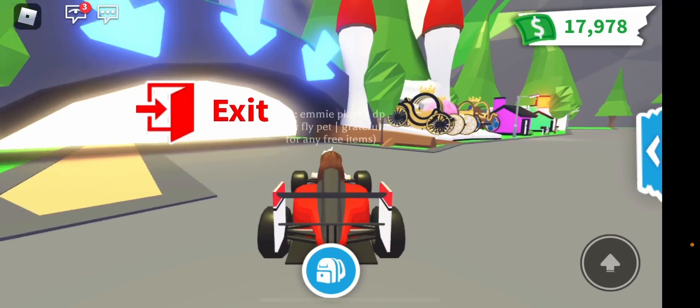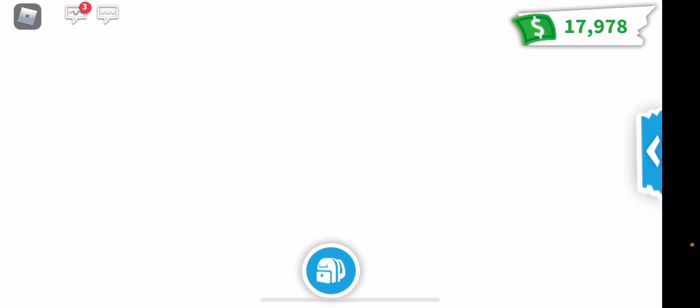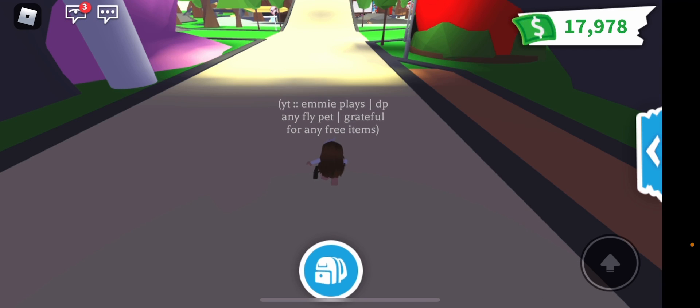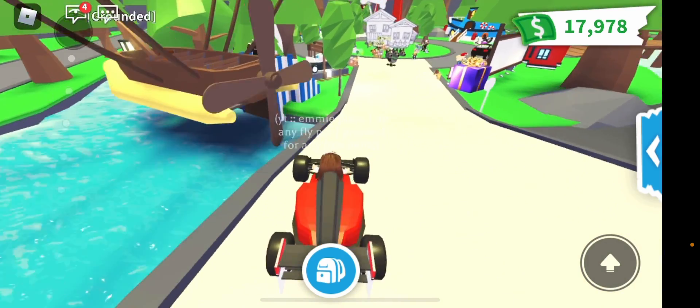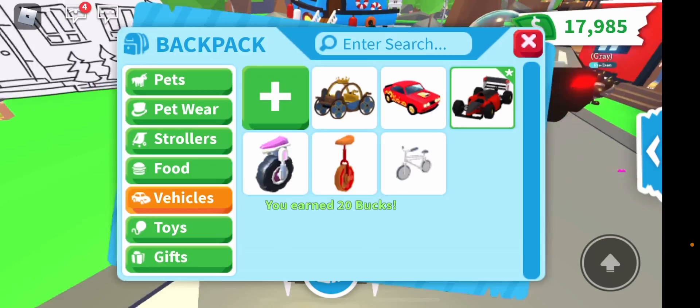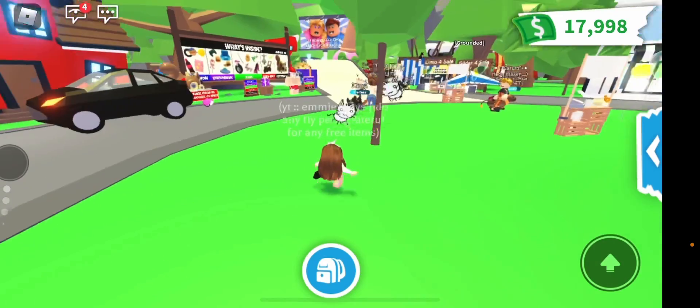So you want to go over to the main area — it's a good cat — you want to go over to the main like hub. And then you want to go straight. Keep going straight and then you'll see this. So you head over to the trading hub area and then you want to go talk where the cats are.